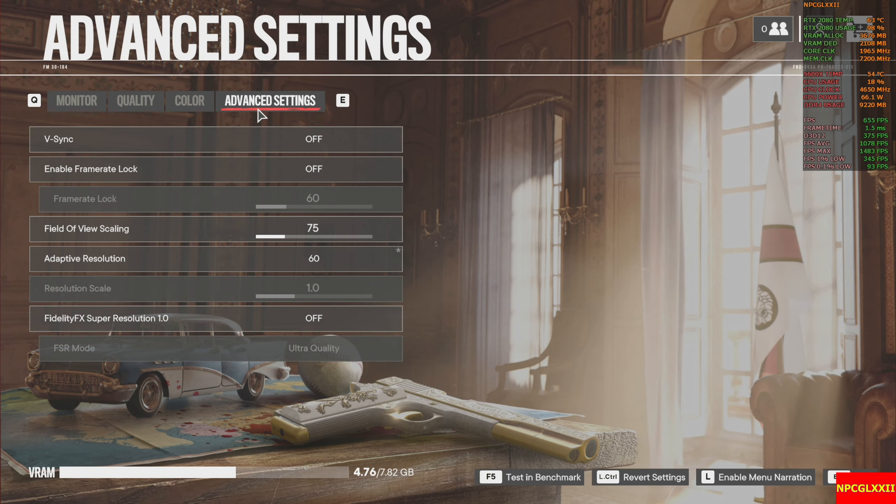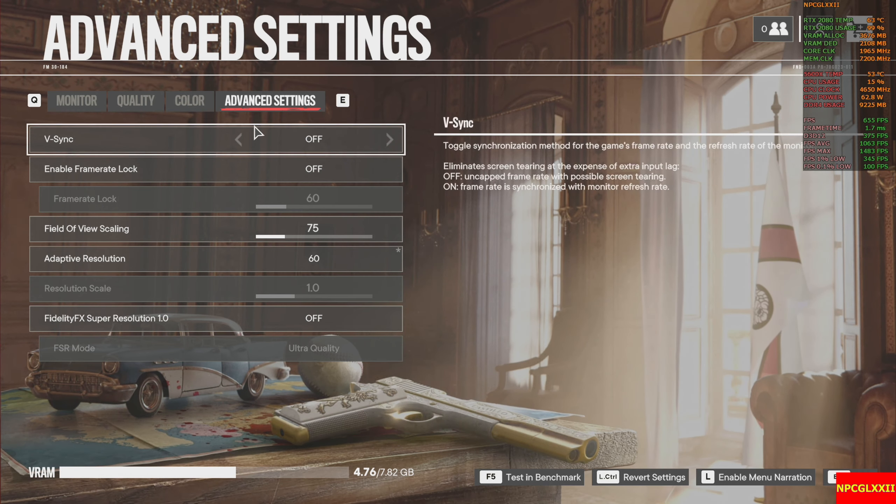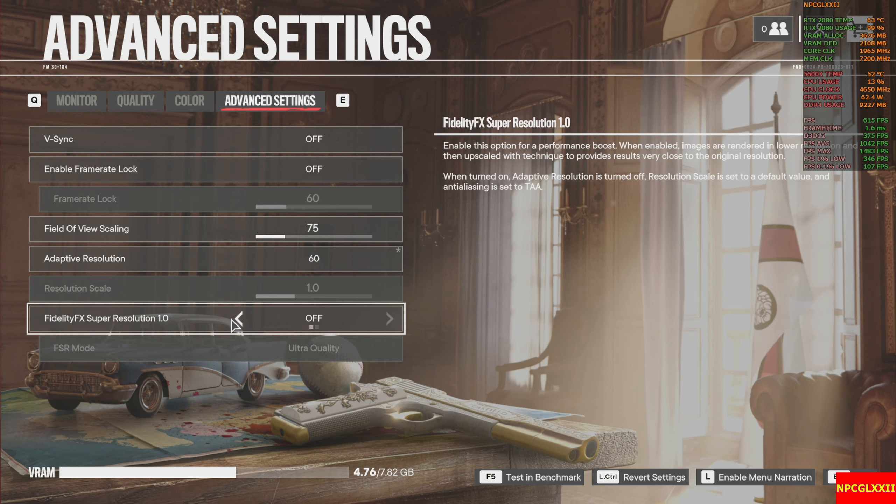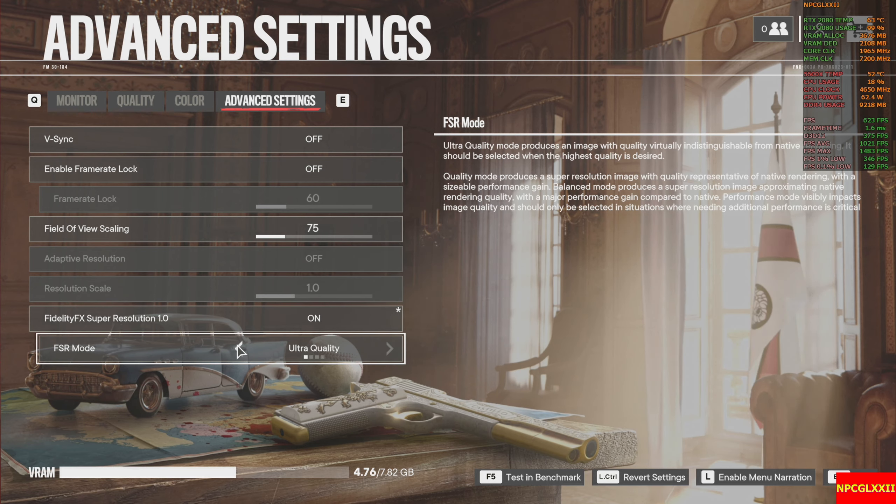In advanced settings, VSync is off, frame rate lock is off, field of view scaling is left at 75, and adaptive resolution is set to 60 — meaning it won't drop below 60 frames per second. FidelityFX resolution is at 1.0.